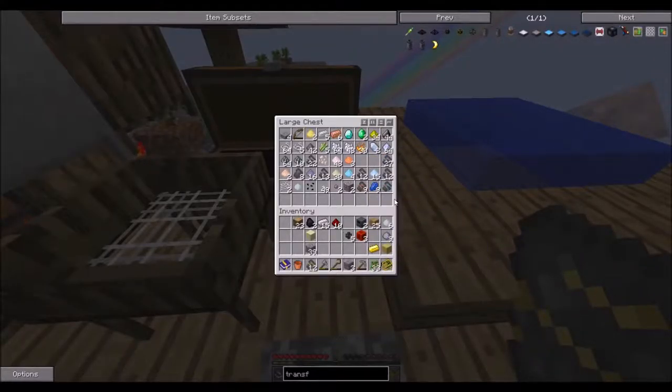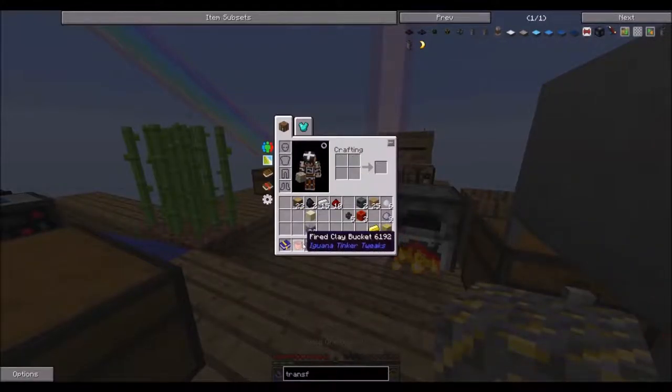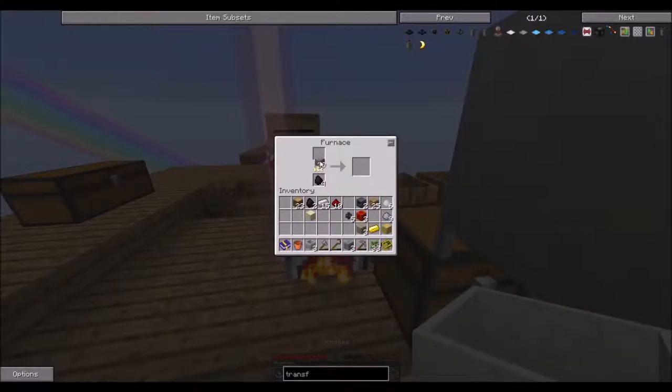So we need three transfer nodes. So we need one, two, three. And do we have the... Yep. And now we just need some stone, one stone.